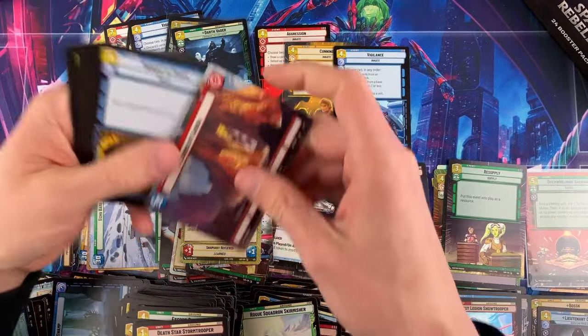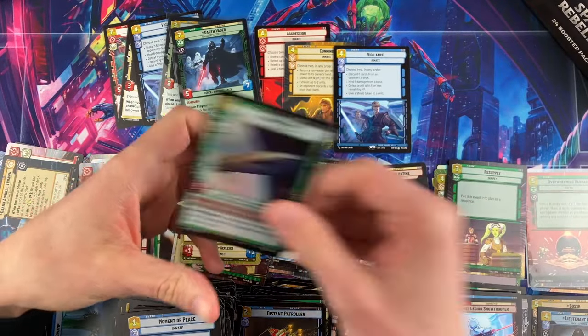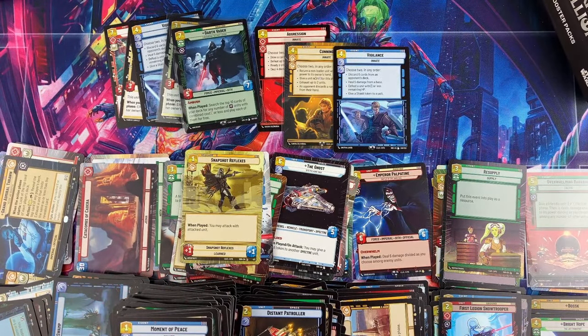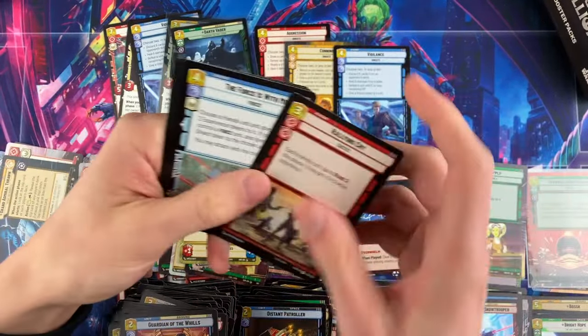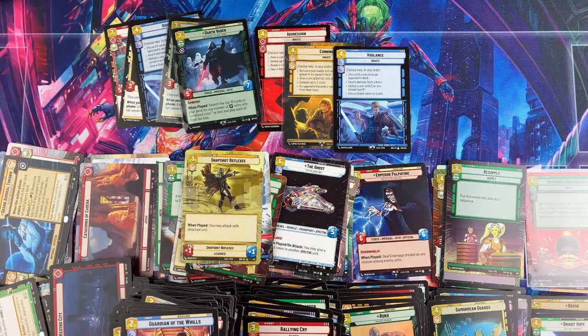Those common regular foils are all over the place — I'm going to see if I have enough to put a playset together. The Bright Hope hyperspace doesn't have any TCG Player sales but it looks really cool — any card with a big planet in the background like that looks stunning. That's the end of box two — our hyperspace foils did most of the work, but we only got two regular legendaries.